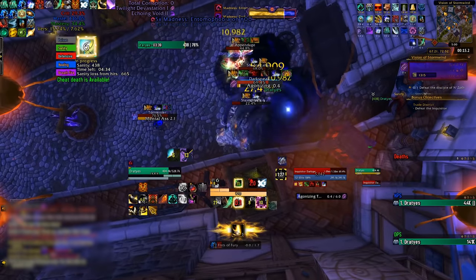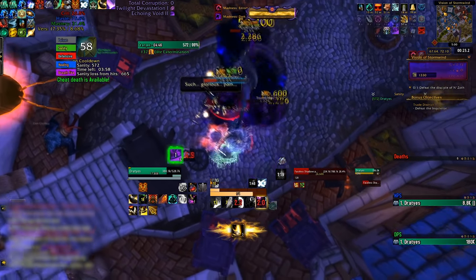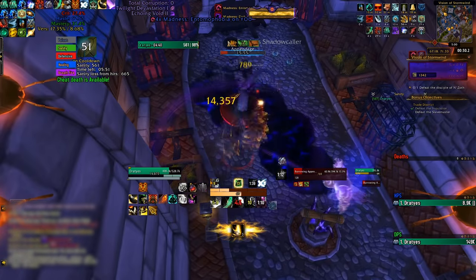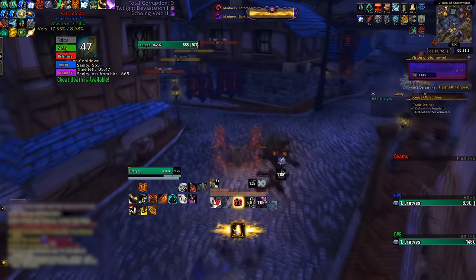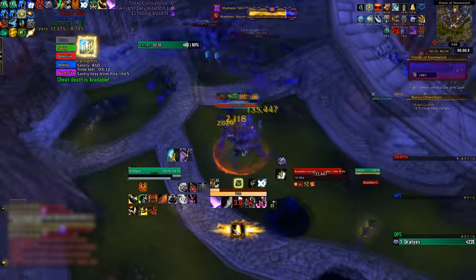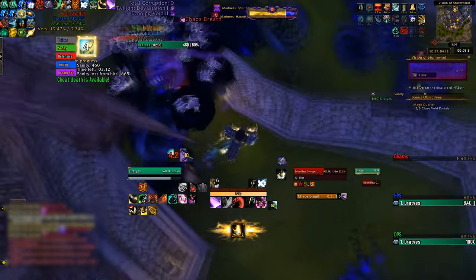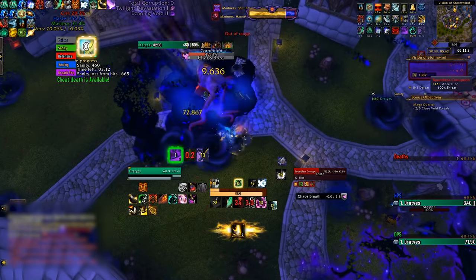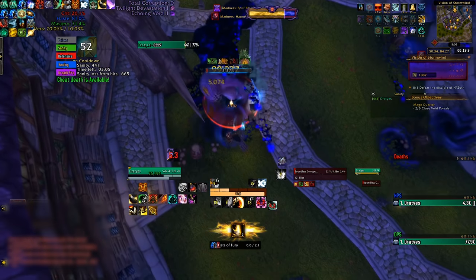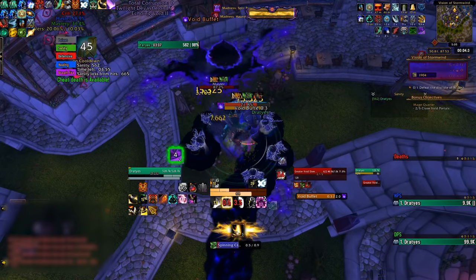Inquisitor Darkspeak in the Trade District can be surprisingly lethal. He channels Agonizing Torment, which drains quite a bit of Sanity if not interrupted, and you don't have enough interrupts to stop it from going off if you're playing solo. After one or two casts of this, he'll cast Convert, which makes your abilities damage your allies and vice versa — even in solo runs it can be lethal as it also makes you immune to all healing for 30 seconds or until you drop combat. Save cooldowns and ideally set up a Gift proc so you can ignore the Agonizing Torment casts and kill it before it casts Convert. The Crawling Corruption mini-boss in Mage Quarter can be very tough, especially with Split Personality or Leaden Foot active. A Gift of the Titans proc or an orb makes it much easier. If Leaden Foot is active, focus on small movements and never let it stack above 4 or 5. If Split Personality is active, pause right before it spawns, even if that means taking a hit from a Swirly, as getting disoriented is far more costly.